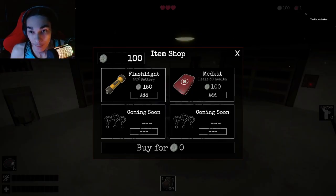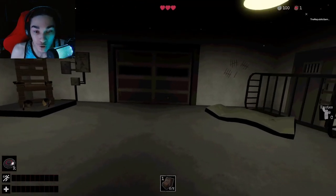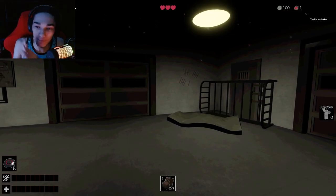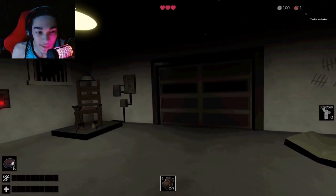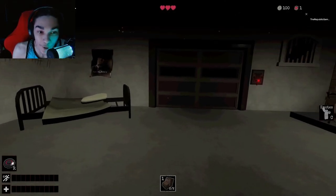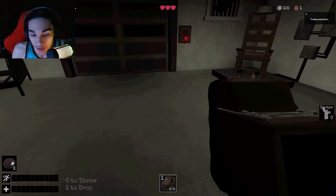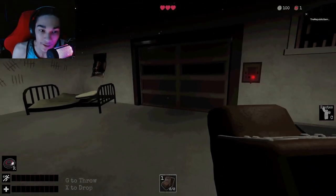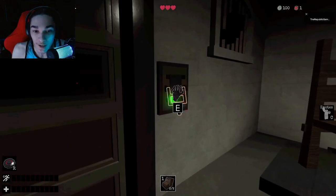I don't have anything on me. Flashlight, medkit — I'm not spending anything, just go straight into the game. The way it's presented kind of reminds me of that one game, or something else, but I don't know. But anyways, I'm playing this. Oh, I can throw a shoe — it is kind of like that. Let's just get moving.